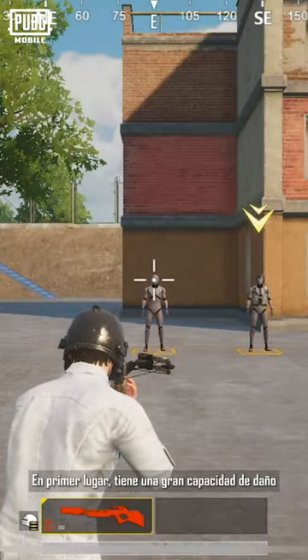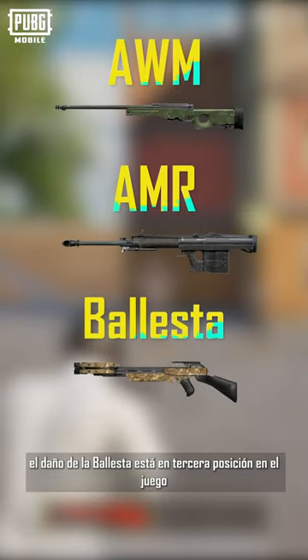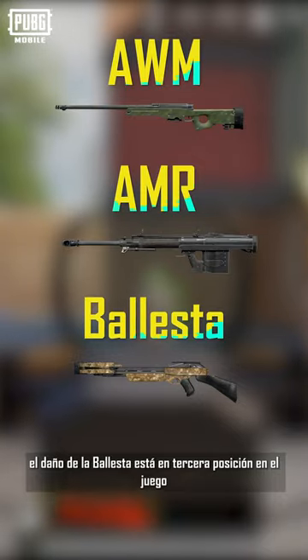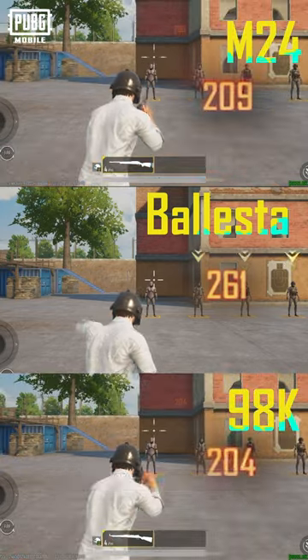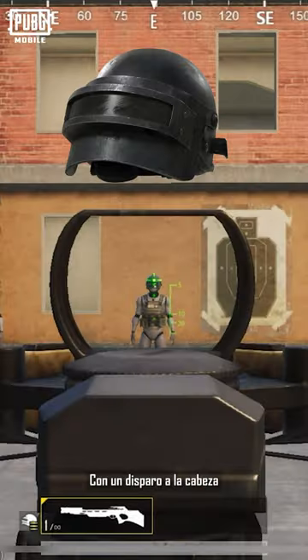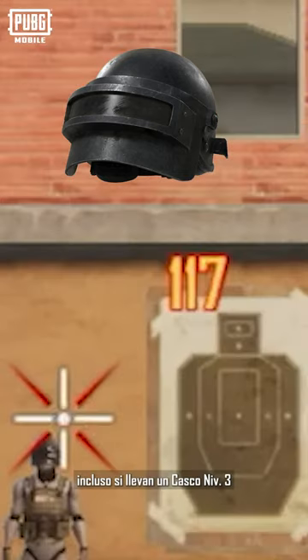Firstly, the crossbow's damage output is exceptionally high. Other than shotguns, the crossbow's damage is currently the third highest among all weapons in the game, surpassing well-known sniper rifles like the M24, Kar 98K, and more. With a headshot, enemies are eliminated in one hit, even if they have a level 3 helmet equipped.